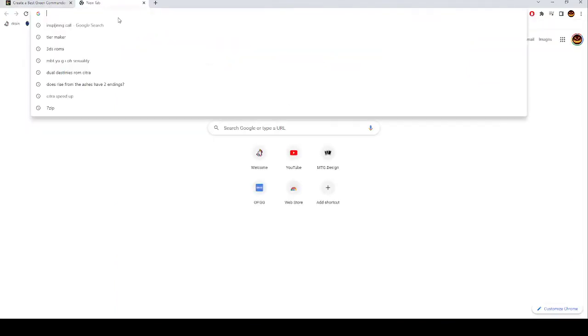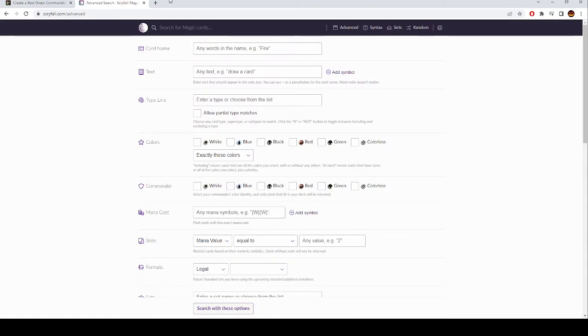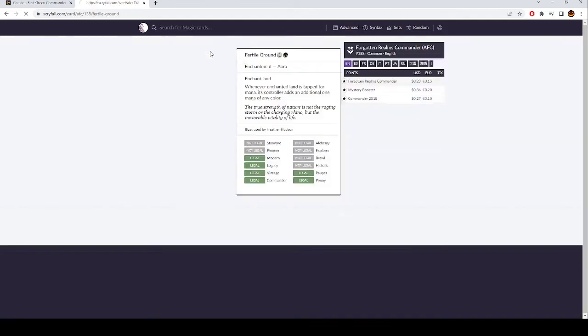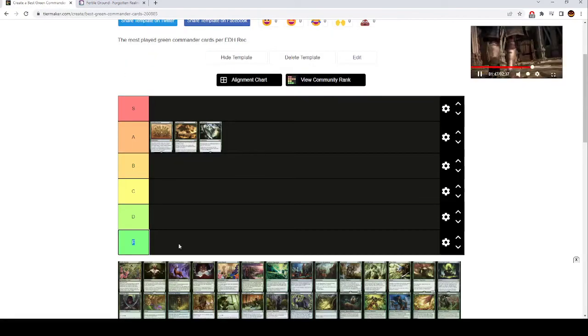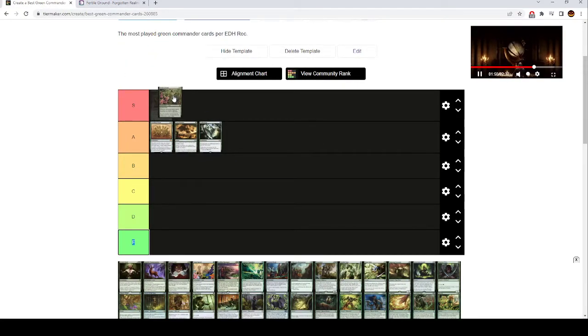Next up is Fertile Ground — two mana, enchant land, whenever it's tapped you add an additional mana of any one color. This is S tier. Any two mana ramp spell is going to be S tier, but you aren't going to be playing all of them. This is for certain packages, but I think this is as good as a land-based ramp effect for green. Having this at two mana, you can use it when it comes down. It is an enchantment that can get blown up, but that's not going to happen very often.